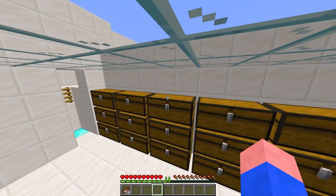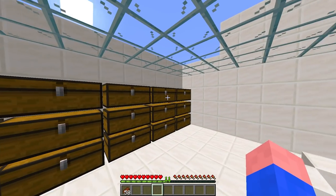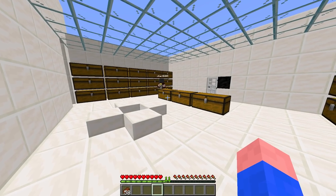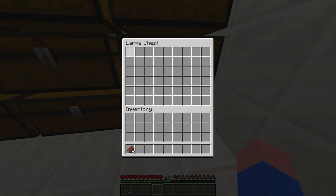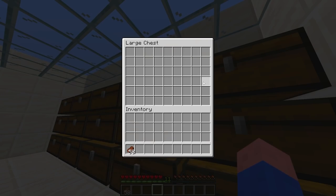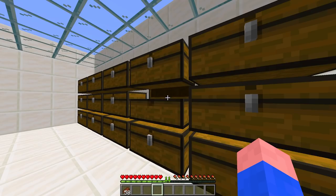There's a chest in there — that's probably the thing, and up this way is probably the lever to open that door. Is there something we're missing? Did the map maker forget to put something in here? All these chests and there's nothing in them. Is it possible it's invisible? We're using the default resource pack.